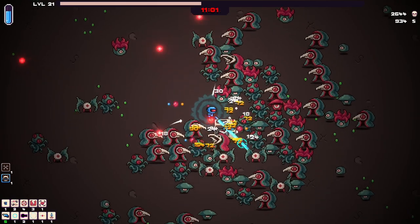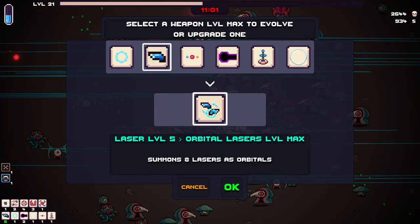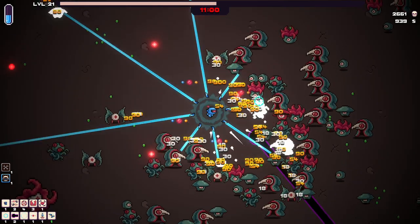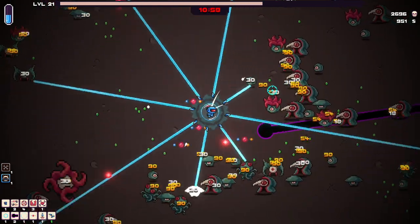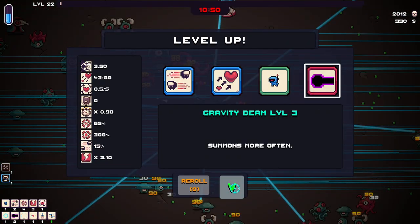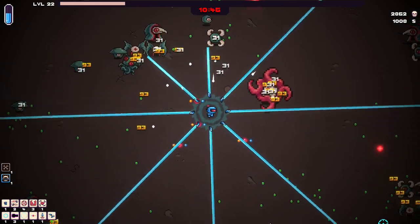Oh, we got one — get in there! Orbital lasers: summon eight lasers as orbitals! Oh wait, can I not aim anymore? I can't aim anymore — there's no aiming anymore. Let's do gravity beam level three. Oh, this is awesome! Well, I no longer have any troubles.